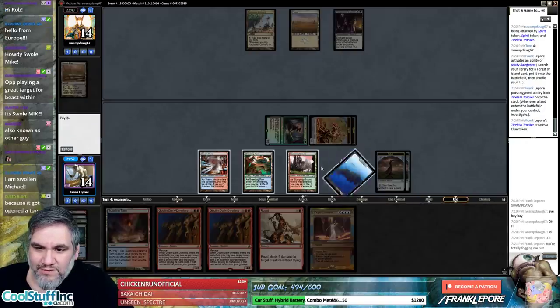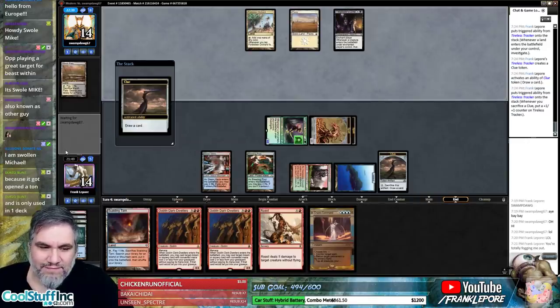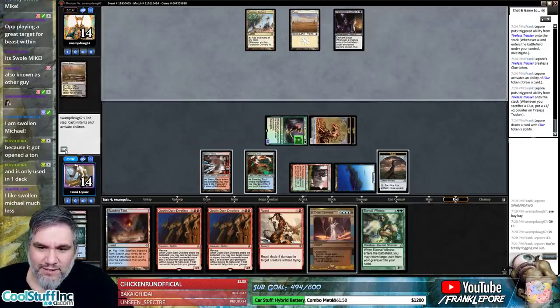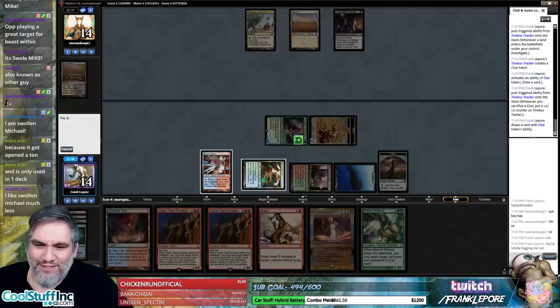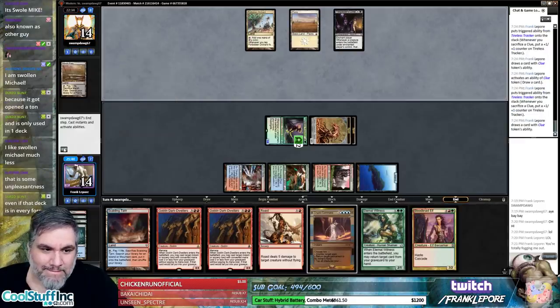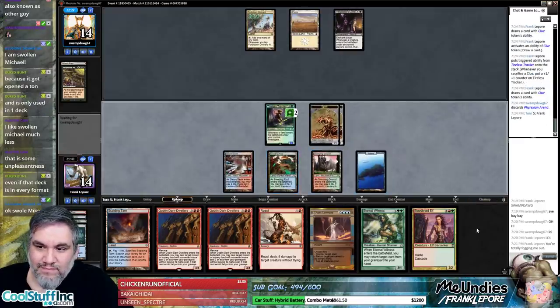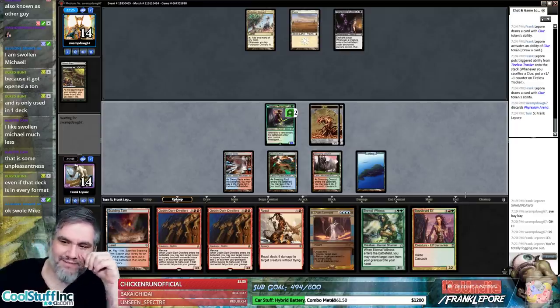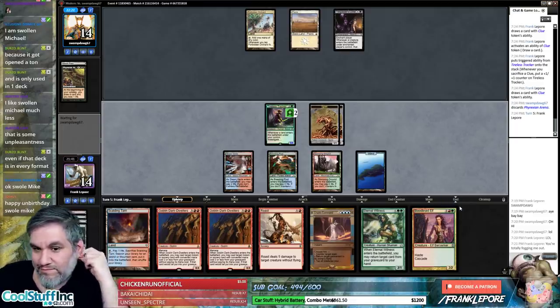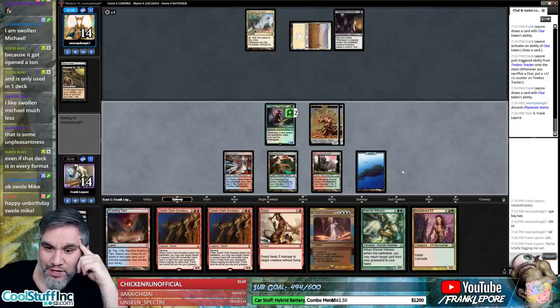This probably should have been a Breeding Pool but who's got the time. Yeah, because it got opened a ton — it's just funny. Card prices are weird. Swamp Dog, where are your lands? Oh there's a creature in his mouth — and then they're just going to make a dude for you.